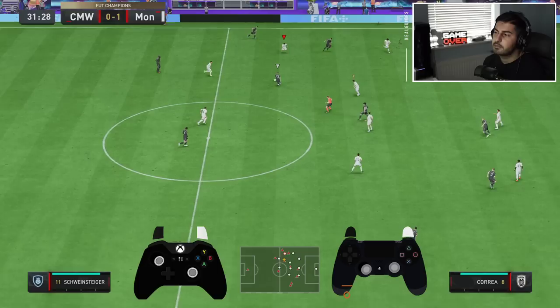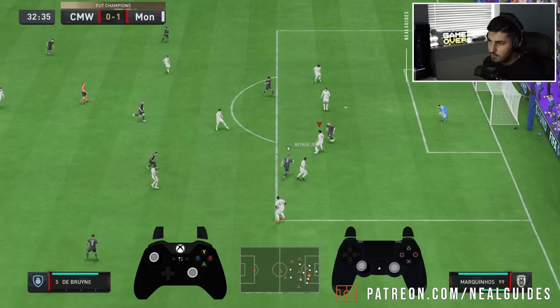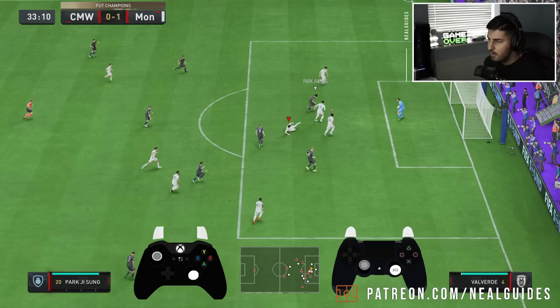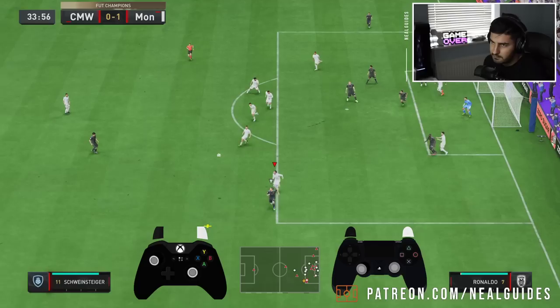Going to pass the ball again. Nice press from my opponent — we were under pressure, made the wrong pass. Thankfully big Virgil Van Dijk comes in clutch — and he's on zero chemistry, by the way, but he's still coming through.